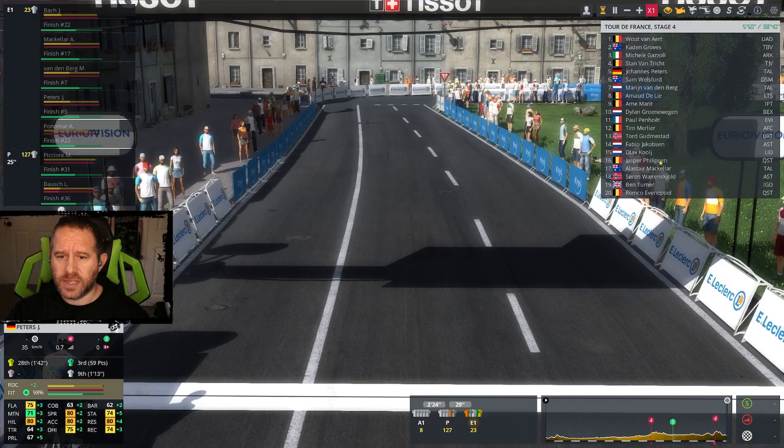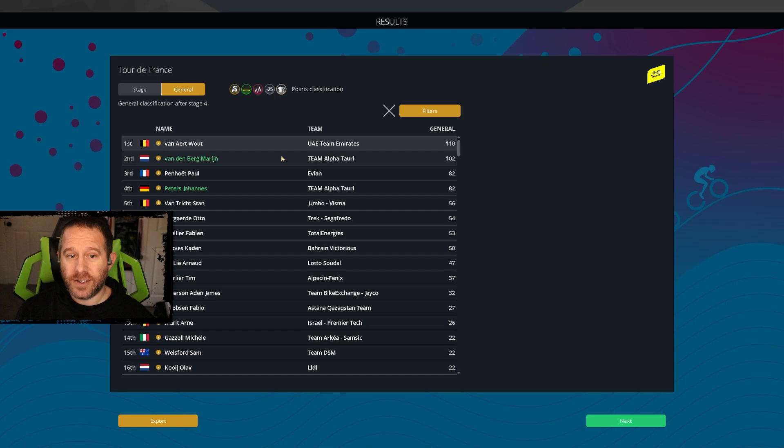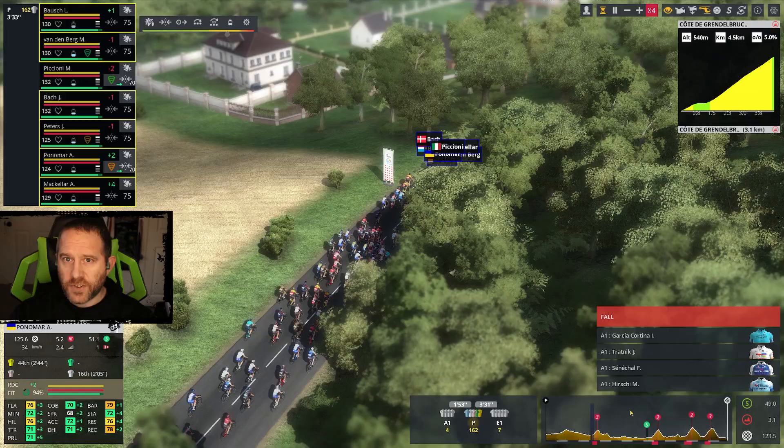Jasper Philipsen is in 16th. Jakobsen — the guy who was perfectly led out that we forced to go early — 14th for him. Van Aert with the win and two points on the intermediate gives him 52 on the day. That's the worrying thing about not getting the wins on the sprints — we're mid-20s. So where does that put us? Not in the green jersey. Van Aert takes it with 110 points. Vandenberg sits second. Penhout and Peters are tied for third with 82 points.